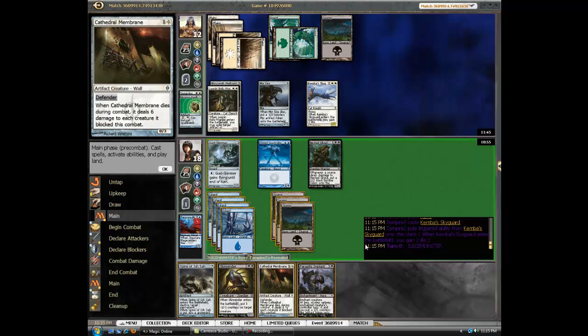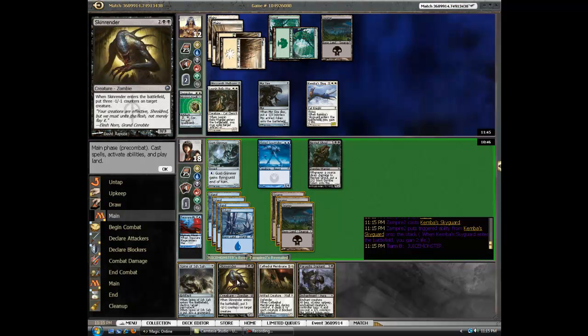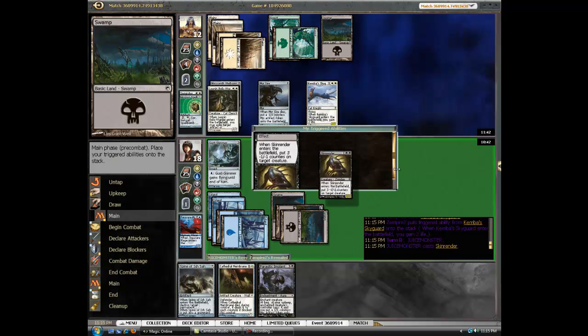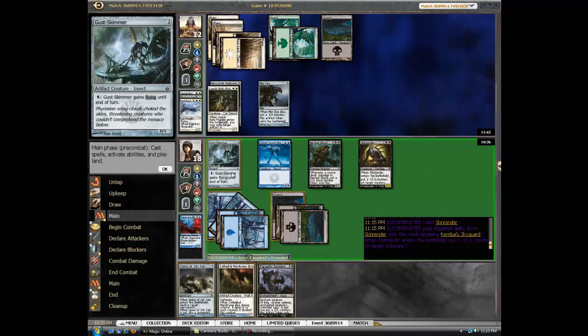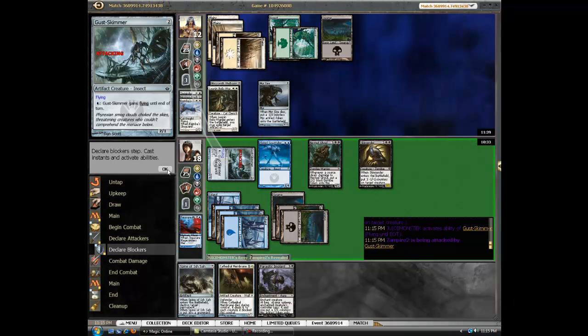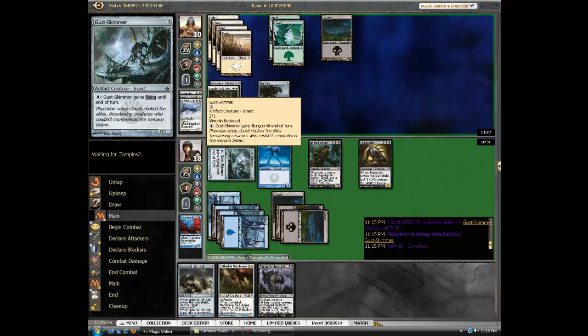I almost feel like I'd rather use a Spine in some weird way. No, but that's stupid, because Skin Render can deal with other things. I can Skin Render it — yeah, that's better than the Implant. It dies. Skin Render is so good, oh my god. You fly, and you attack. I like this. Gus Skimmer is very good. He reminds me of Looter il-Kor in Ravnica, except he's an artifact, which is actually even better in this set.